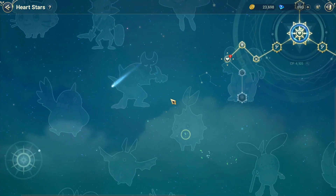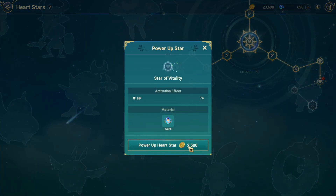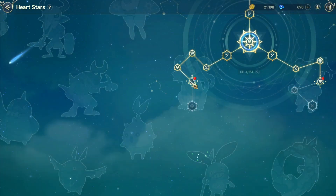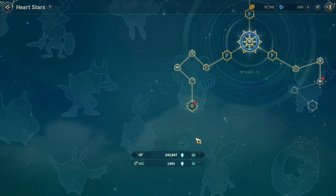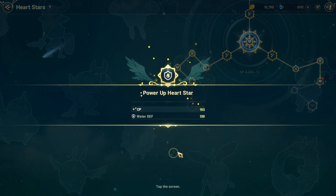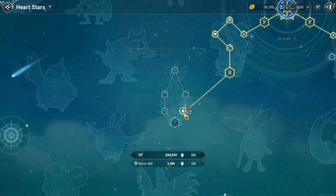Now we're gonna aim on water for extra stone here. To unlock, you just need to max the last one and it's gonna unlock the next one here — that's how it looks.